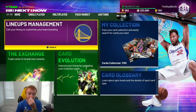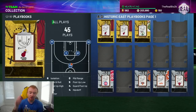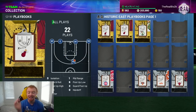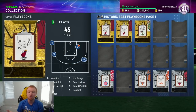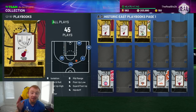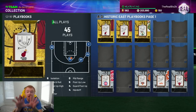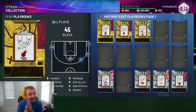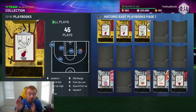The playbook we are going to be talking about here today is going to be the 2013 Miami Heat playbook. Now, there is going to be a problem — when you go to Historic East playbooks, both of these playbooks pop up yet neither of them have a name. The historic ones are obviously glitched. It is the one that has 45 plays. There's one that has 22 and there's one that has 45.